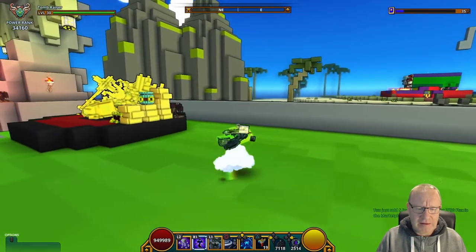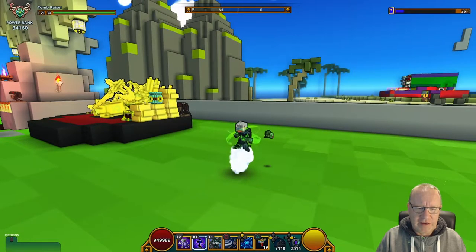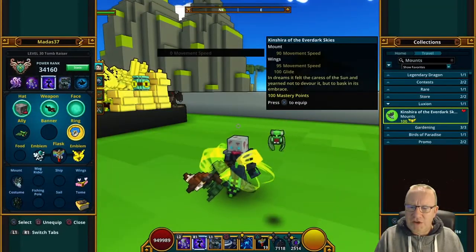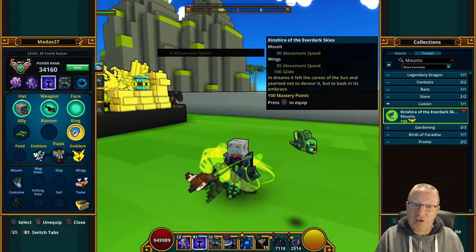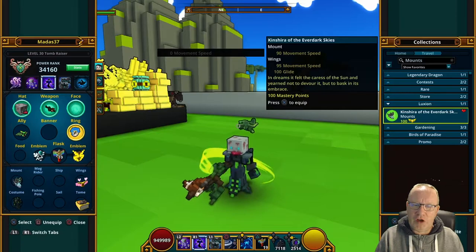Anyway, let's get on with the last one — Kinshira. As you can see, Kinshira is 100 mastery. He's got a movement speed of 90, wings of 95, and a glide of 100.